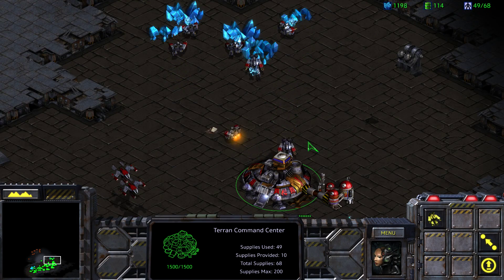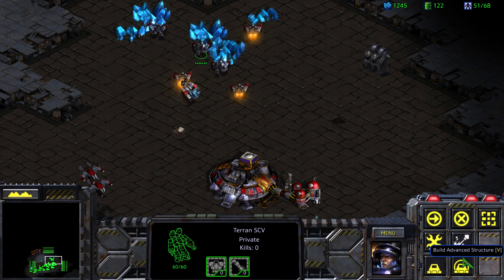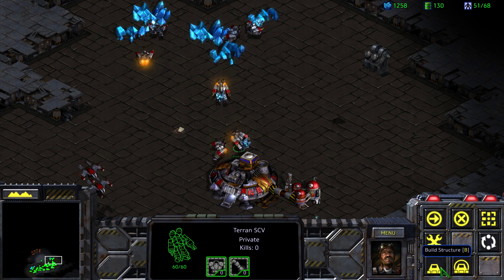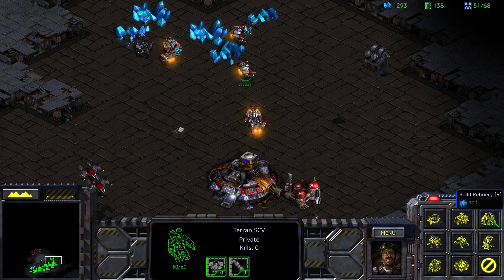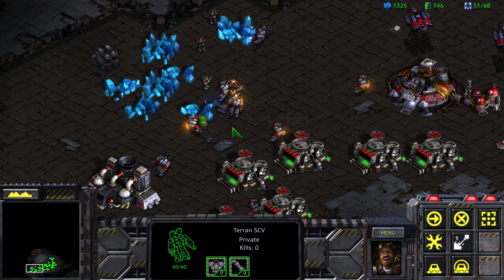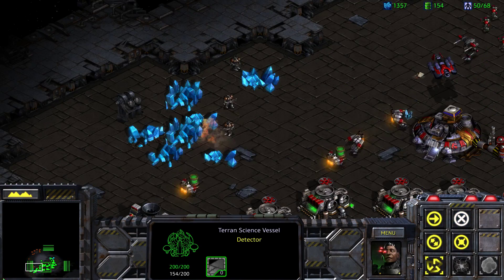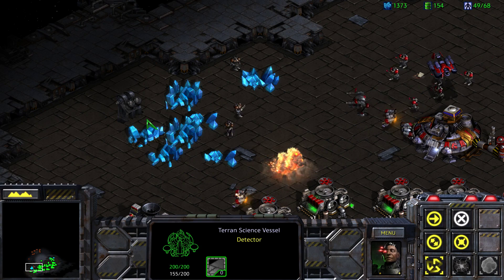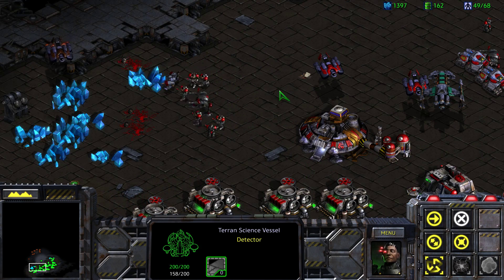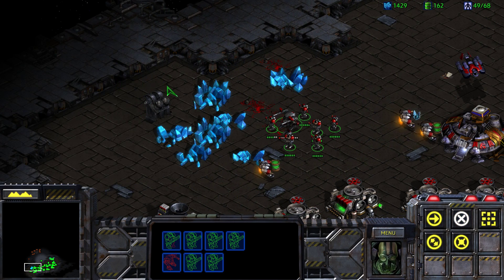I think it's a ghost academy or something along those lines. We've got an academy, right? I'm not convinced we do. We need covert ops researched — we do that right here — personal cloaking. Come on, take out those wraiths. Those wraiths take a lot of damage to kill. Let's queue up a few more marines while we're waiting for covert ops to finish up.